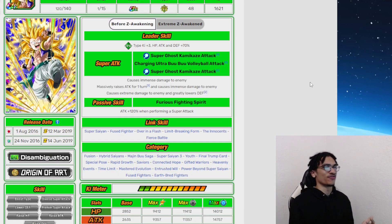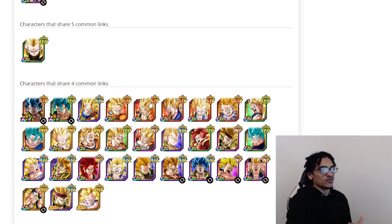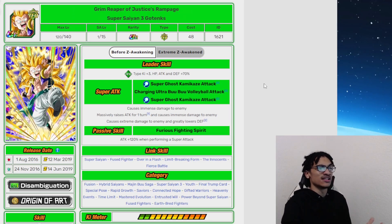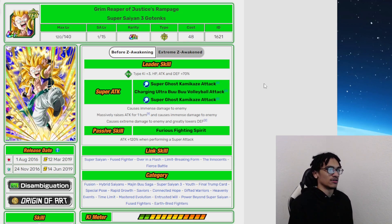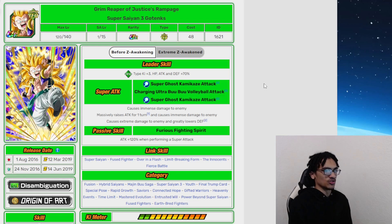What is good about this guy pre-EZA: A, he was a good god leader; B, he did damage, which was important back in 2016; and C, he was an over-and-flash unit, so automatically he was meta. He was sitting right next to the likes of STR Super Gogeta. You would build a team with STR Super Gogeta, or maybe with physical Vegito Blue who comes later. The options this guy had going forward made him a viable option on the team — a mainstay for fusion teams because he was an over-and-flash Super Saiyan Fuse Fighter unit.